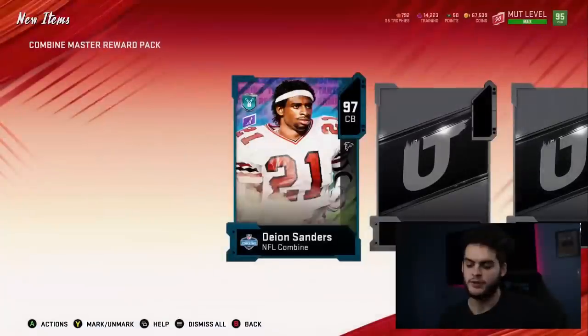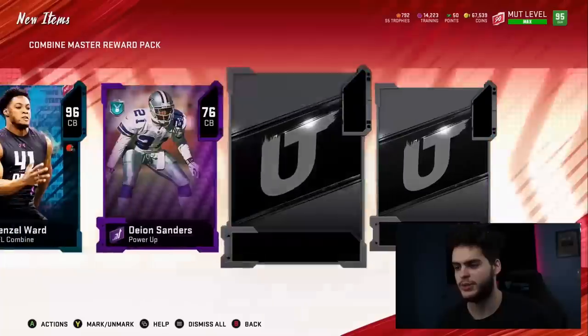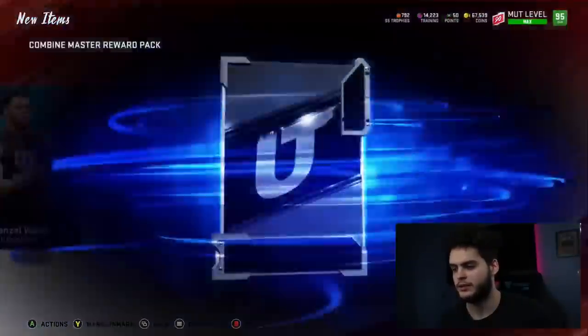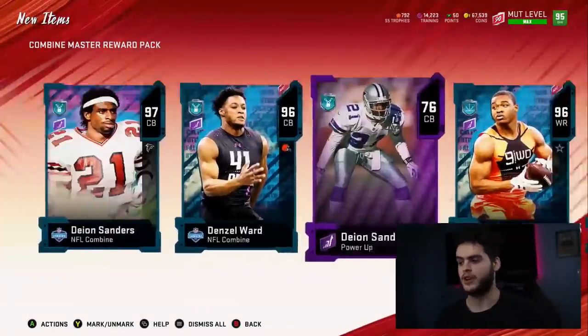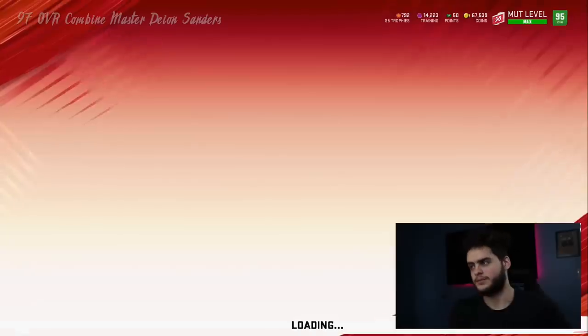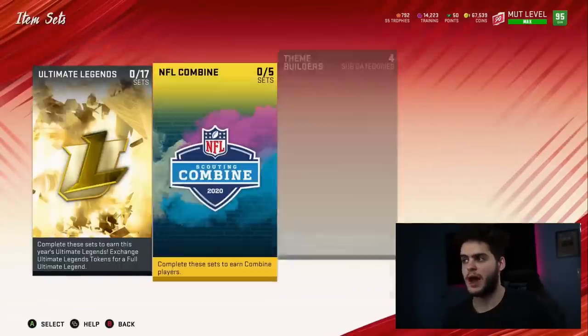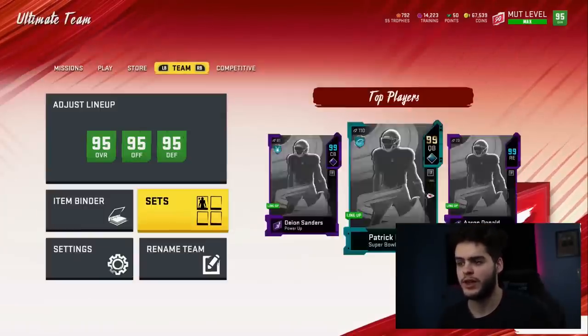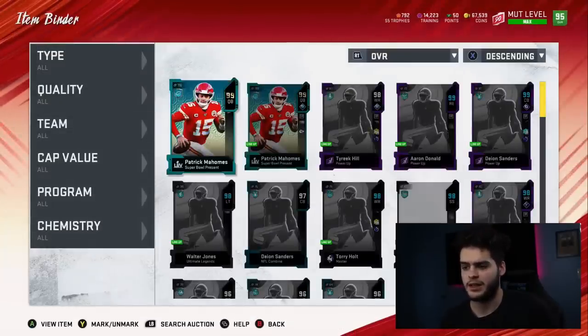Let's check out the animation first. We got Deion Sanders, we got Denzel Ward — pretty cool animation. We got the power up, we got Amari Cooper, and we got Alvin Kamara. So we got all five cards. Now, I already have Deion Sanders powered up, so I'm going to go ahead and sell Deion right now because his price is going to be fluctuating a lot. I'll sell him high now and buy him back at a later date.